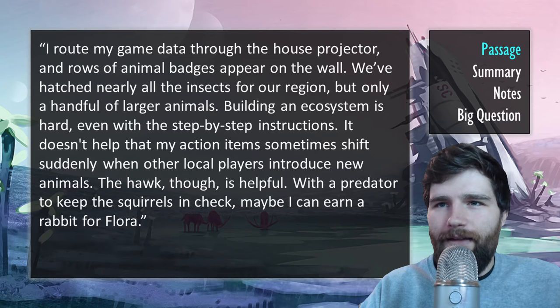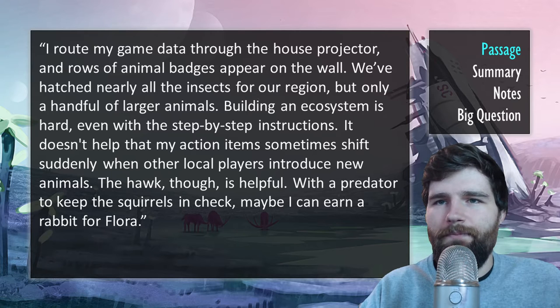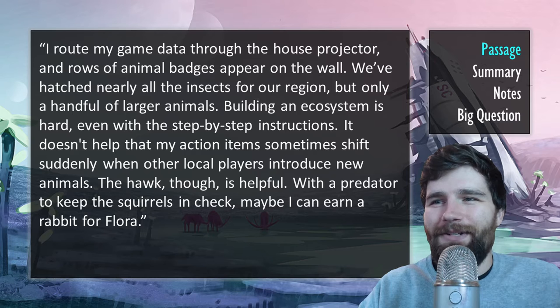I route my game data through the house projector, and rows of animal badges appear on the wall. We've hatched nearly all the insects for a region, but only a handful of the larger animals. Building an ecosystem is hard, even with the step-by-step instructions. It doesn't help that my action items sometimes shift suddenly when other local players introduce new animals. The hawk, though, is useful. Helpful. With a predator to keep the squirrels in check, maybe I can earn a rabbit for Flora.